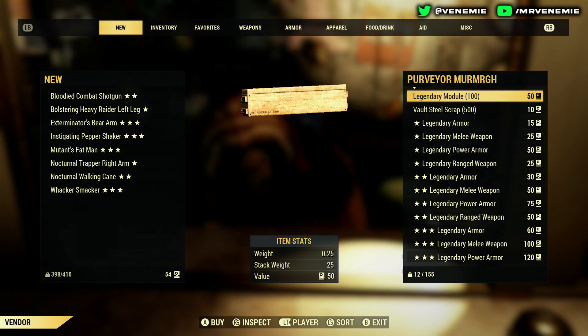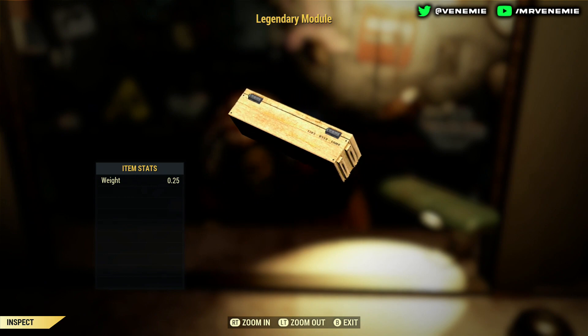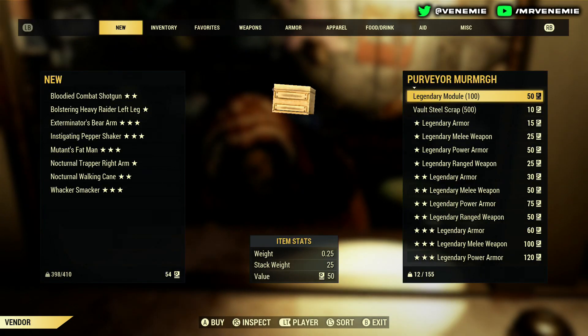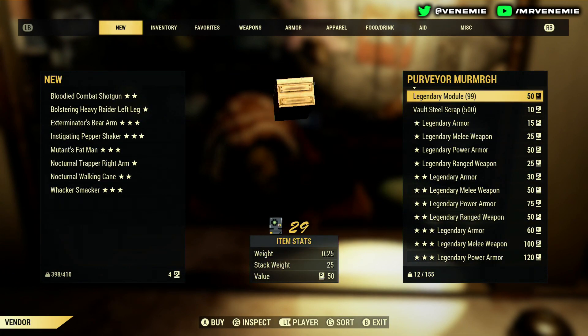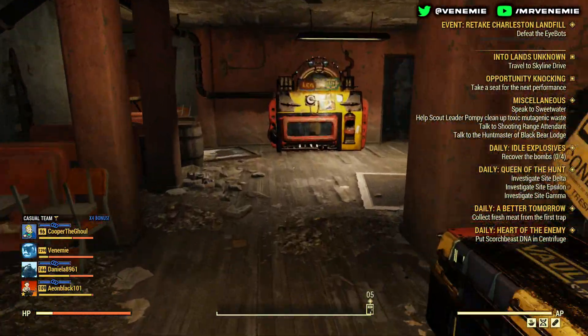Most of the time what you'd want to buy are these legendary modules. These are what you're going to be using to roll your armor, your power armor, your melee weapons, and your guns — because that's the main reason for this video: how to reroll your items, your guns, your power armor.